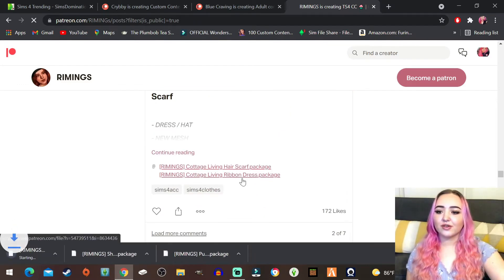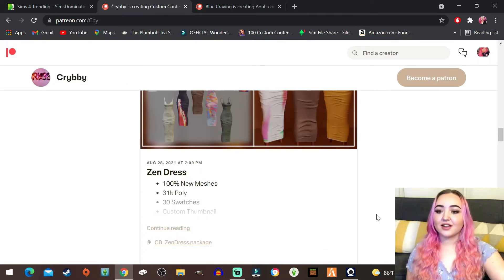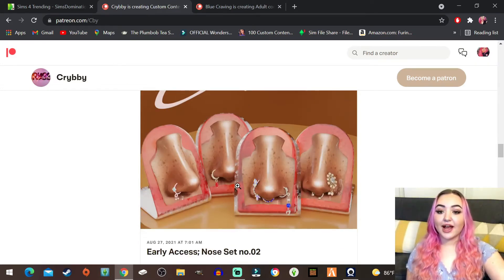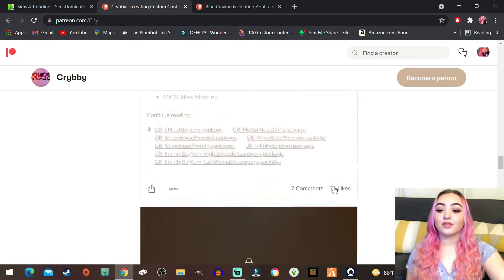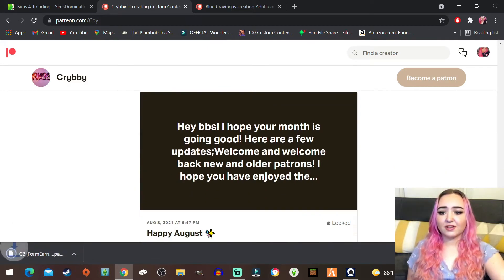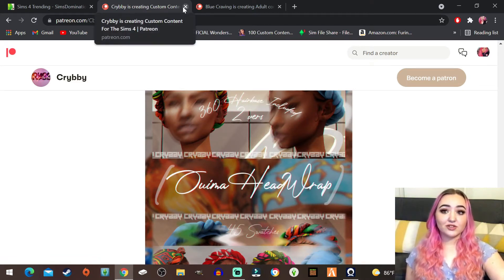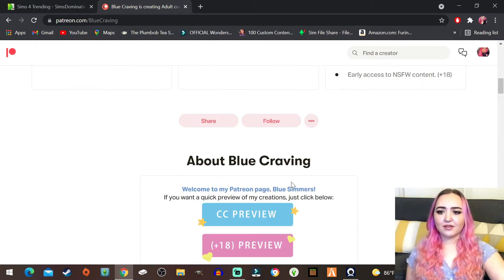I'm not a fan of this style but I might grab the sweater and leave the rest. Oh wow look at this - this is unique, we'll definitely grab that. Oh and this - so cute! I hope this is just as cute as I think it is. Okay so that's everything from that creator. And this creator Crybaby - look at these nose rings, I'm grabbing them all. I hope those look good in game. Oh these earrings are interesting, we're gonna grab those because I don't have anything like that in my game.